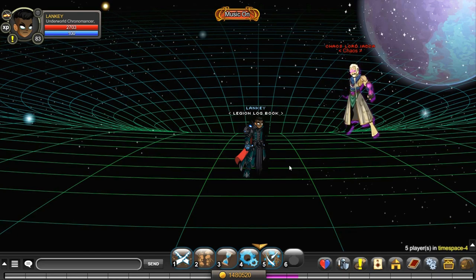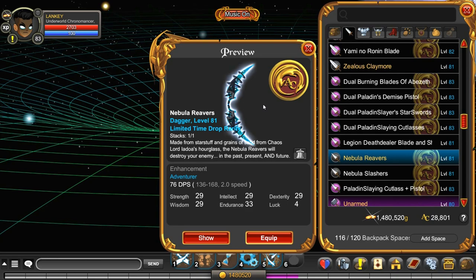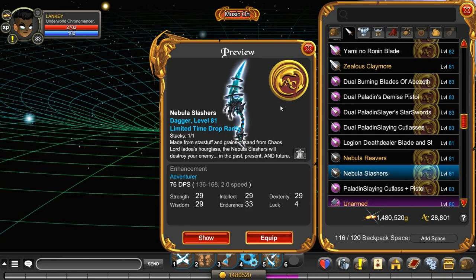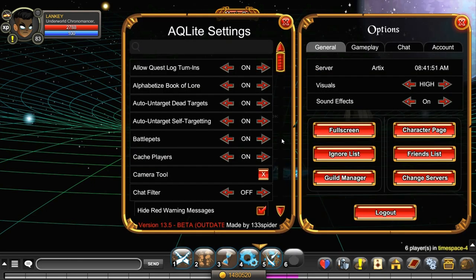It let me go to another player, so I was able to kill him and get the weapons. When I farmed, there were about six players in my room, and with all of us attacking him, I got all four weapons in about seven minutes. These are the four weapons you will receive from Iadoa: the Nebula Slasher, the Nebula Reavers, the Nebula Slashers — a smaller dual-wielding version — and the Nebula Reaper, which is a really awesome scythe.